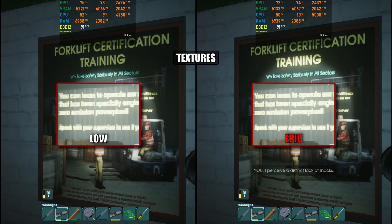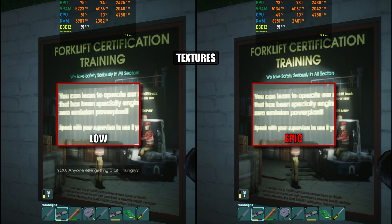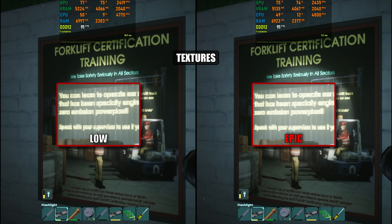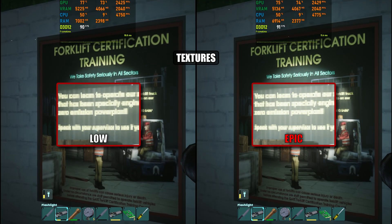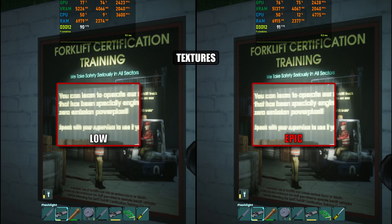Textures are a tricky one in Abiotic Factor. With the blocky retro aesthetic, the difference between low and epic is almost impossible to notice — honestly, I had to really stare at it. Looking at VRAM usage, there's practically no change either, which confirms that the setting makes little to no real difference.